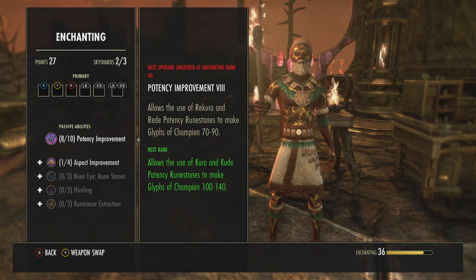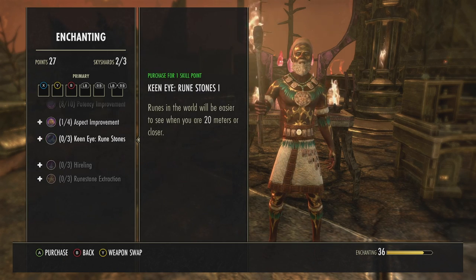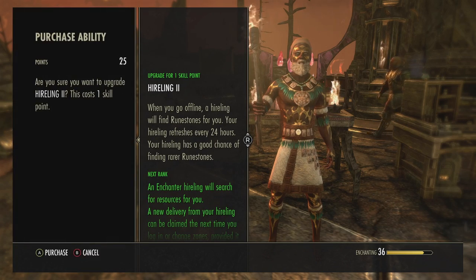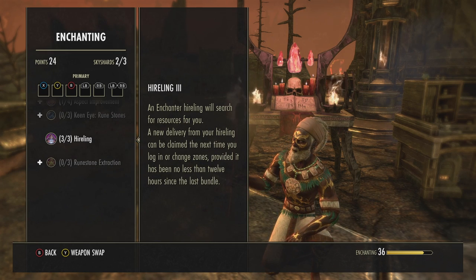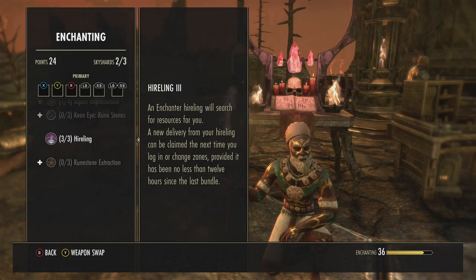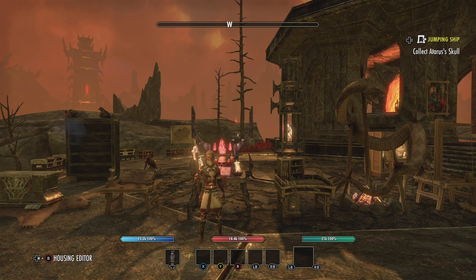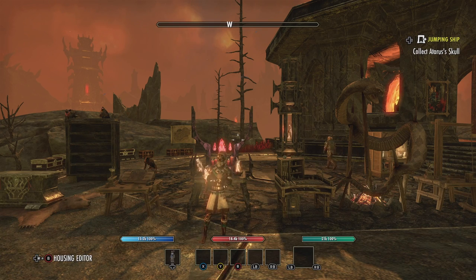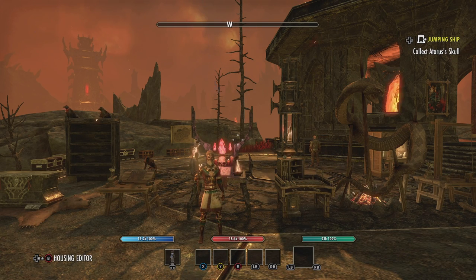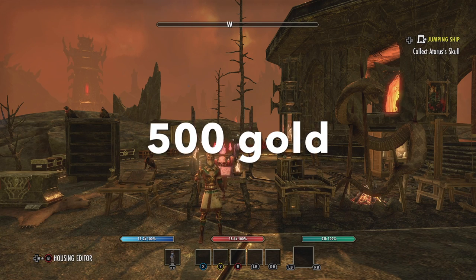I'll go ahead and put points into the hireling skill - that's gonna give me three hirelings. When I'm level 10 I'll get Kudas and stuff from those hirelings that come in the mail. I go through 14 characters, do my daily writs, leave the hireling bags in the mail, and log out. In the morning I go through all of them - it gives me a 12-hour cycle so I get mail on every single character, and it's a massive amount of stuff.